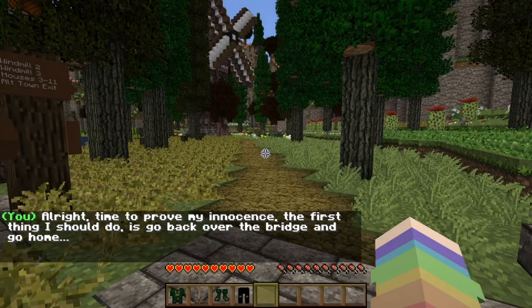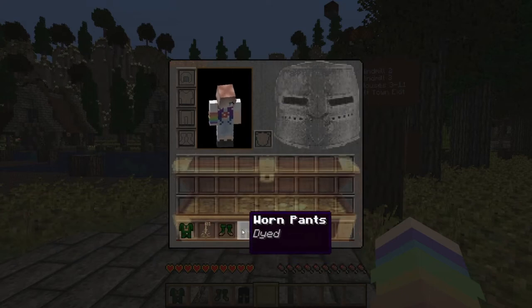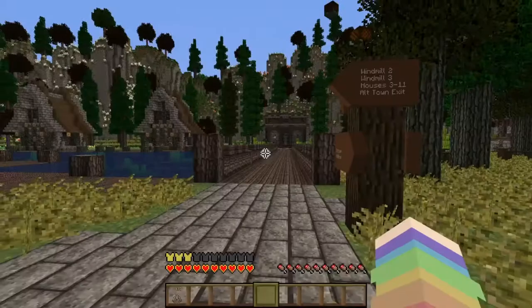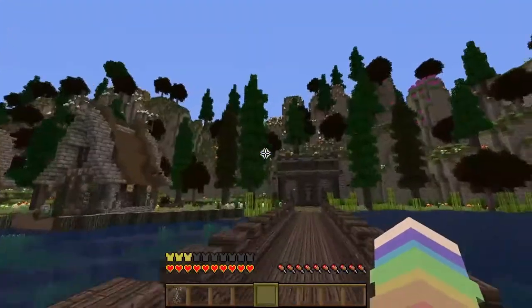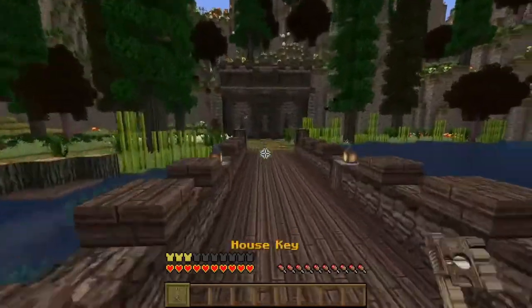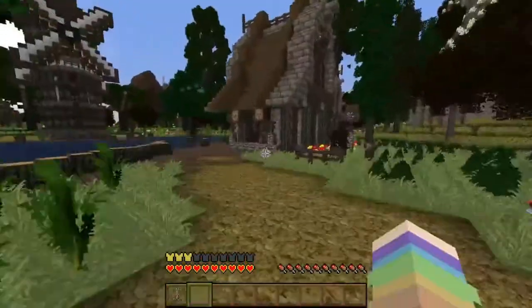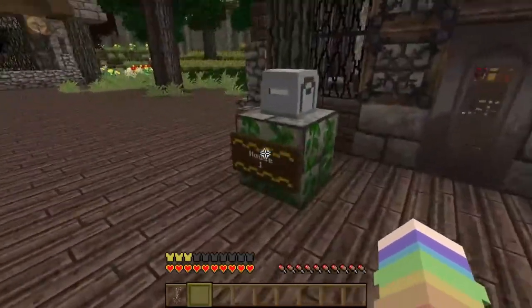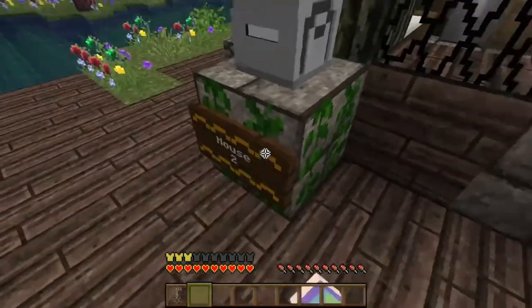The first thing I should do is go back — over the bridge and go home. I guess that's the bridge. So what's this? It's my green shirt, my running shoes. I guess I'll wear my clothes. Key to your house — number two is engraved on my key. I wonder where my house is. Oh my god, look at those flowers! House one... house two! My house is house two, I think. Hello birdies! I must live at the pier. Oh my god, this is so beautiful!